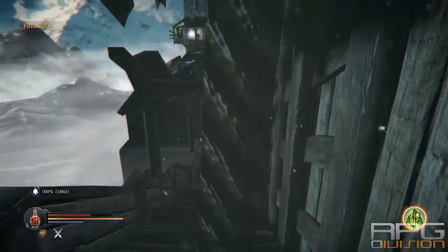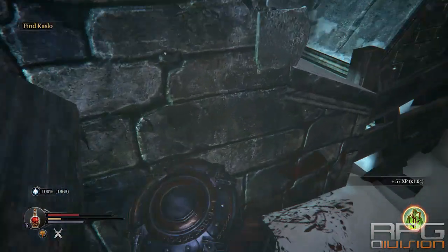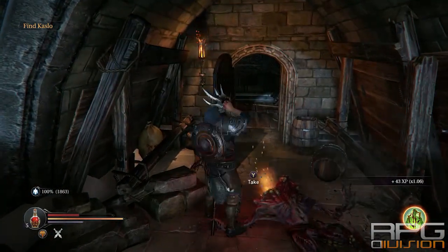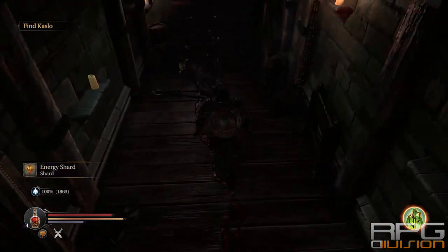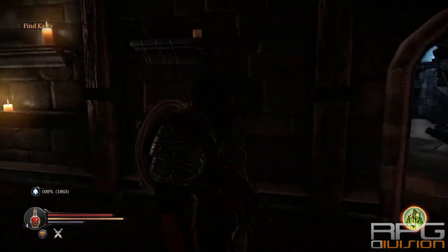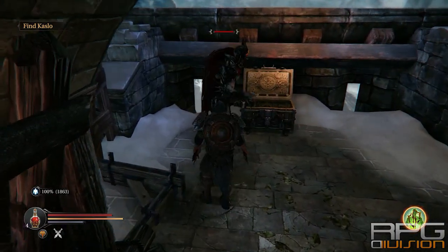Now get over here — you will find another enemy, actually two more enemies. This one you can creep from behind and do a sneak critical attack. If you see them lying on the floor, you can always assume that they are going to wake up, unless you kill them — then they won't get up anymore. In this chest up in front you can find the Fate Axe.